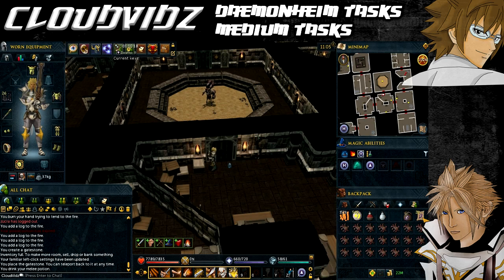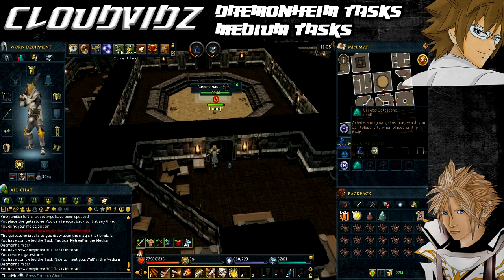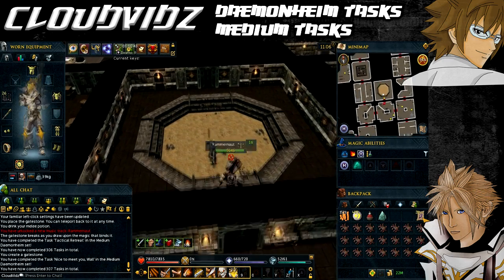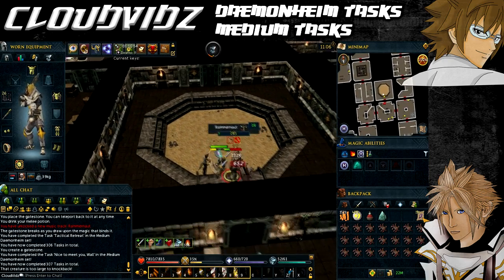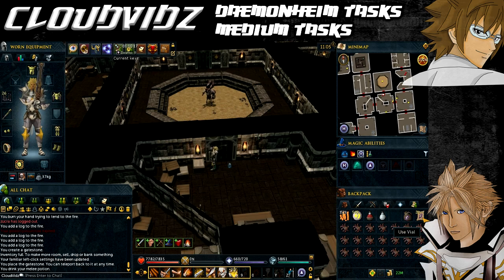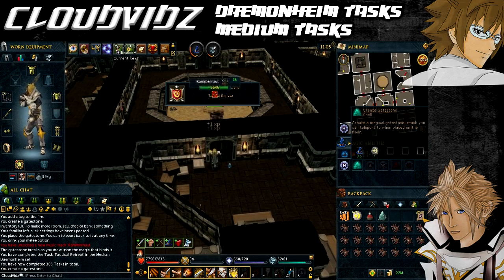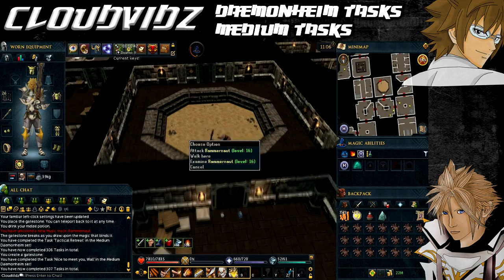The next two tasks we're going to complete together: Nice to Meet You Wall and Tactical Retreat. Tactical Retreat is to flee from a boss using a gate stone — not the actual group gate stone you obtain at the start of Dungeoneering, but the gate stone you create yourself using the magic skill and some cosmic runes. When you create the gate stone in your inventory, you drop it, and there's a separate spell to teleport to that gate stone. The other task is to kill the Ramanort boss without getting charged. So as mentioned at the beginning, choose the Ramanort as your optional boss during this floor.